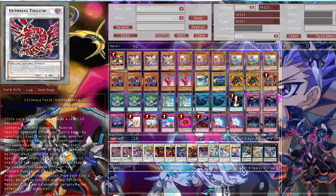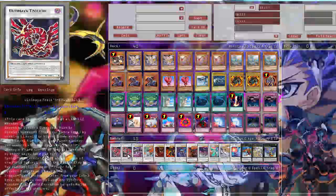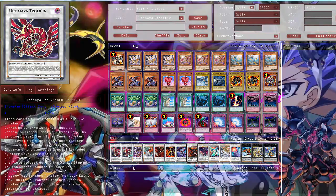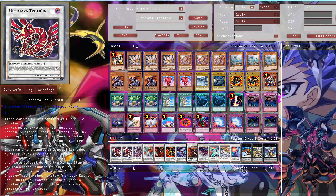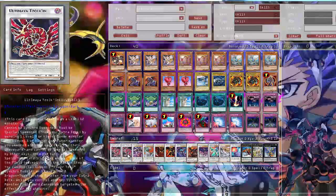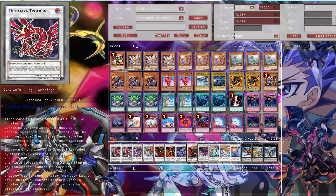Then the Extra Deck. Your Ultimaya Tzolkin is the main card of the deck. It has no level, but it's always treated as a level 12 monster. It cannot be Synchro Summoned, and must be Special Summoned from the deck by sending one level 5 or higher tuner monster and one level 5 or higher non-tuner monster with the same level to the graveyard. Once per turn, when a Spell or Trap card is set on your side of the field, except a damage trap, you Special Summon one Power Tool Synchro monster or one level 7 or 8 dragon-type Synchro monster from the Extra Deck. When you control another Synchro monster, it cannot be targeted by effects or attacks. It's definitely a very powerful card - you just get a free Synchro every turn if you can keep it on the field.